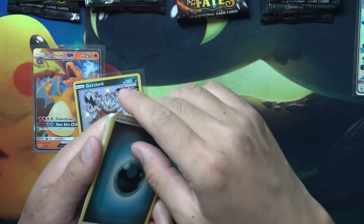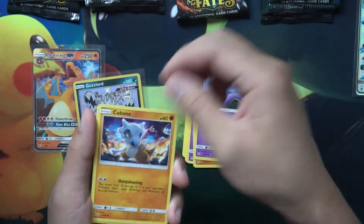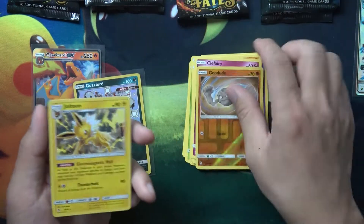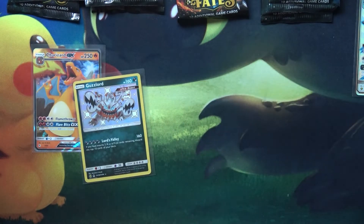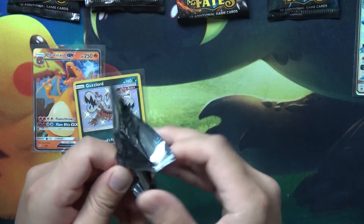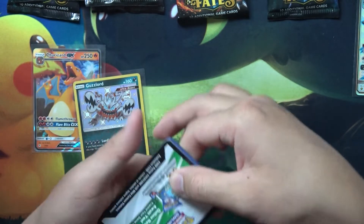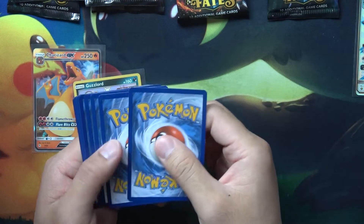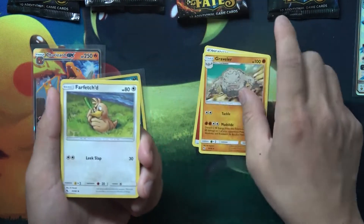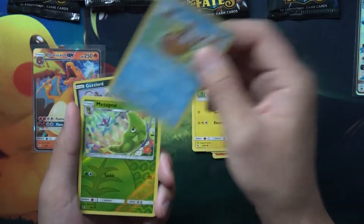I have not sent my Charizard to get graded, or sent any cards to get graded — it's just been so busy, and I feel like I don't have a lot yet. My Charizard is kind of off-centered, so nothing in this pack. It's definitely not gonna get like a 10, so we're just gonna wait. I'll wait until I get more cards and send them all in together, because sending just a few cards at a time costs an arm and a leg — it's a little cheaper if you send more at once.